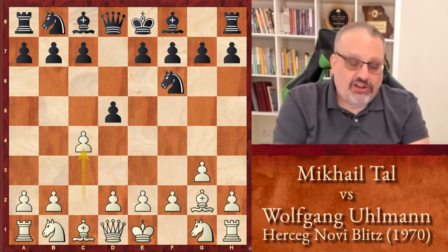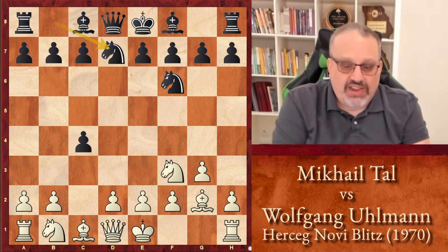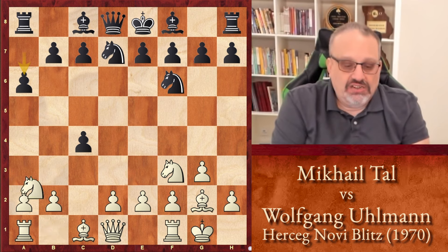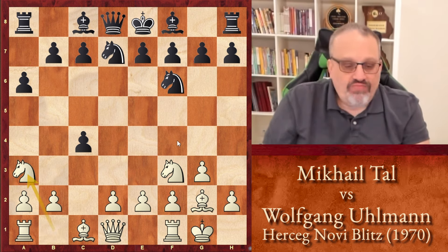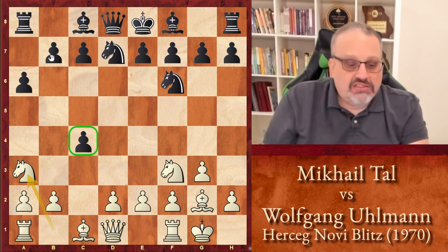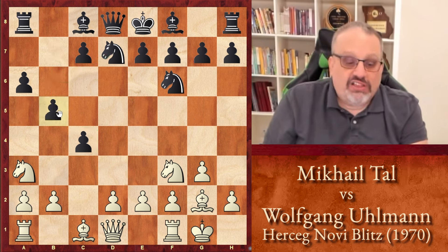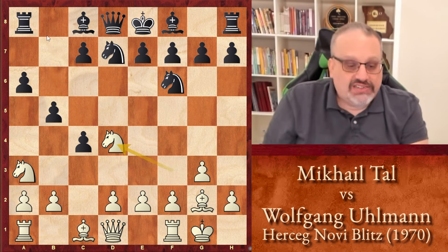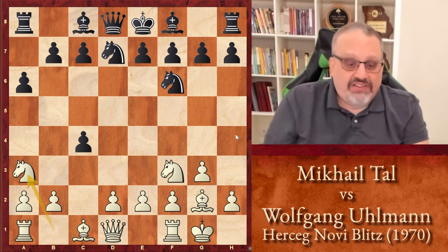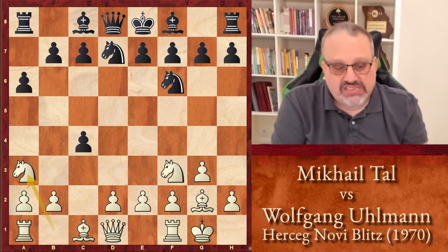d takes c4 — black could also play d4 or c6. Knight f3, knight bd7, castles, a6, knight a3. Now I would expect that Ullmann would defend his c pawn either with b5 or knight b6. b5 is probably really bad because of knight d4, attacking the rook and threatening knight c6, trapping the queen. But he played knight bd7, so I'm surprised he didn't play knight b6 here. But okay, he played c5.